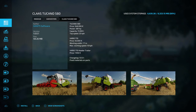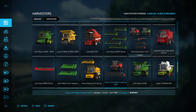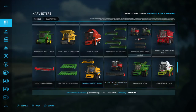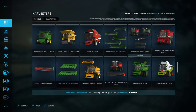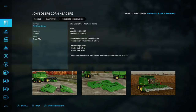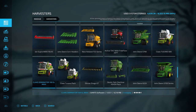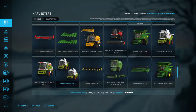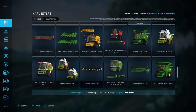Moving along, we've got a Claas, a John Deere, a Massey, and a New Holland. We've got a John Deere corn and sunflower header pack. There are more headers and the Claas Dominator Maxi pack right here — combine and header together. More Claas and the Tucano pack. Moving along, we've got another header.